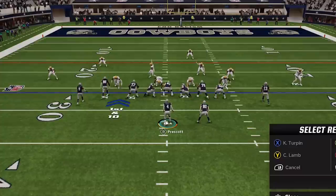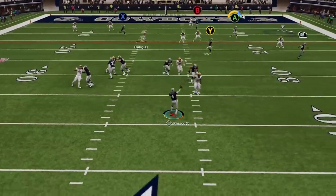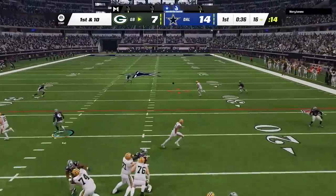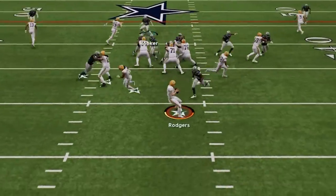From here I see his cornerbacks are at different depths, which usually means a cover three cloud or a cover six. So I switch over to the Z spot, put the B route on a streak, and the tight end gets wide open to score in just two plays. He starts to drive out by completing a big pass off my cover three seam before my defense starts to play lights out for the next two plays, getting hands on the ball and almost getting an instant sack to force a fourth and ten.